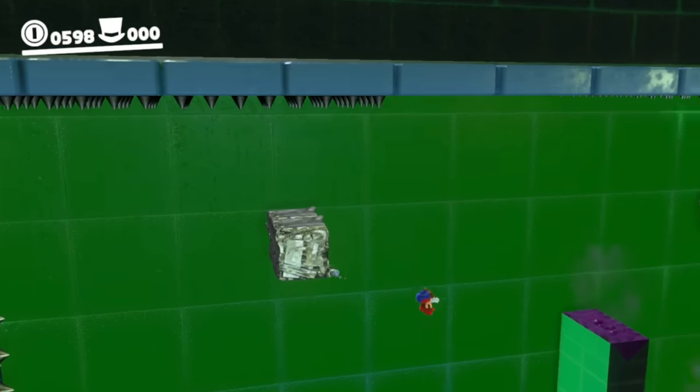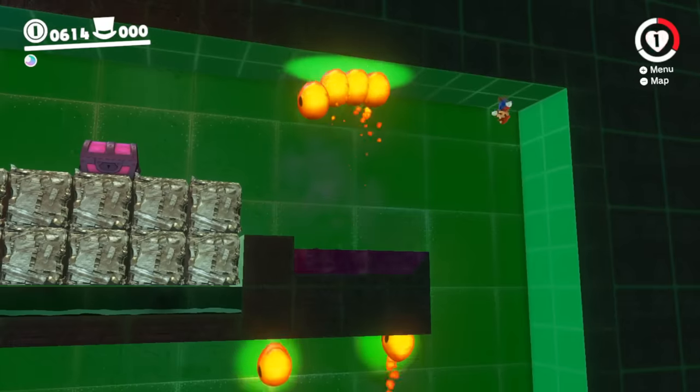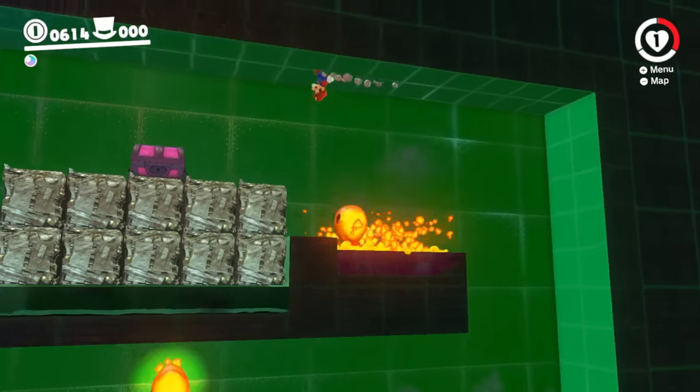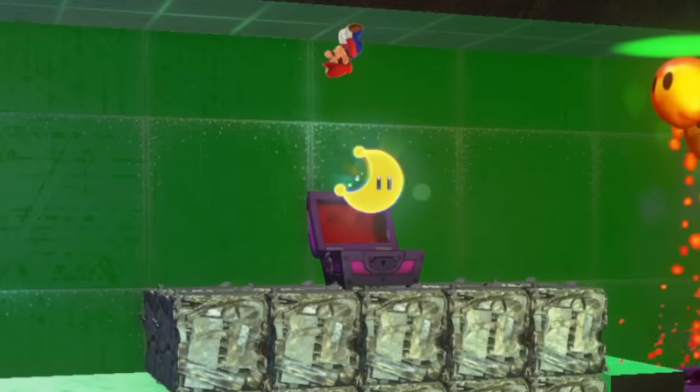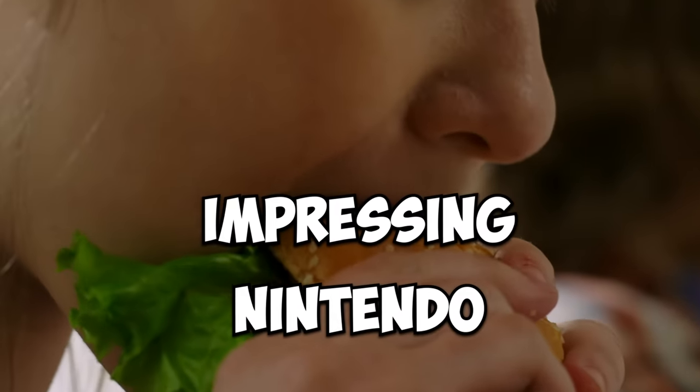The final stretch had spikes everywhere with only a few safe spots to jump on before running ahead. Once Mario made it past the final lava bubble barrage, he opened the gravity chest and grabbed the tasty yellow moon. I can only hope that impressing Nintendo will taste just as delicious.